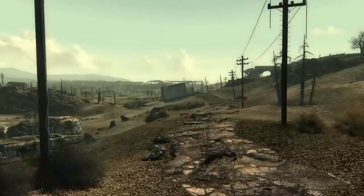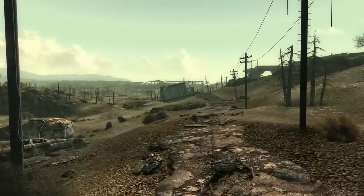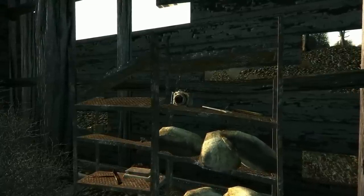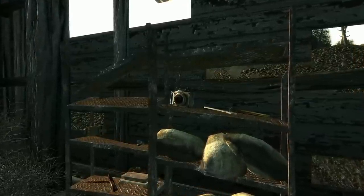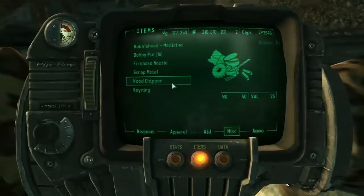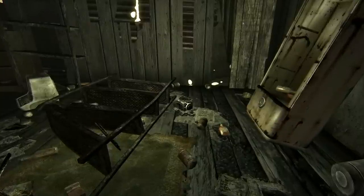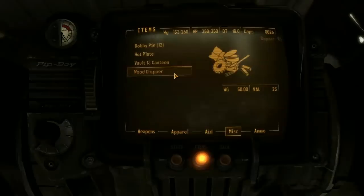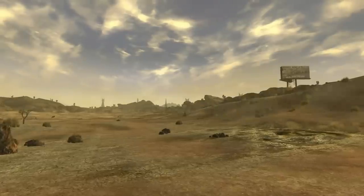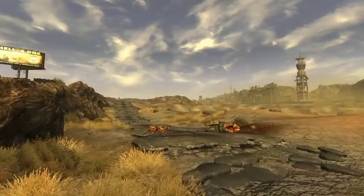In Fallout 3, we can find many items that'll help us on our journey through the Capital Wasteland, and some that don't do much of anything at all. The heaviest item in the game is also one of the most useless: the Wood Chipper, found sporadically throughout the Wasteland. This item uses the same model as the Leaf Blower, with the massive difference being its weight, sitting at an astounding 50 pounds. The same is true for Fallout New Vegas, where the Wood Chipper tops the scales as the heaviest item in game as well, weighing more than Power Armor sets and doing pretty much nothing of use. It's interesting to find which items are the heaviest or lightest, and it's no surprise that a Wood Chipper would top the mountain.